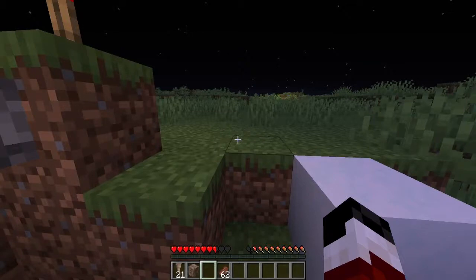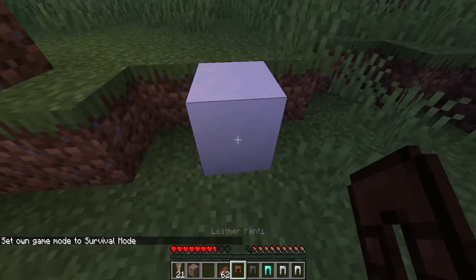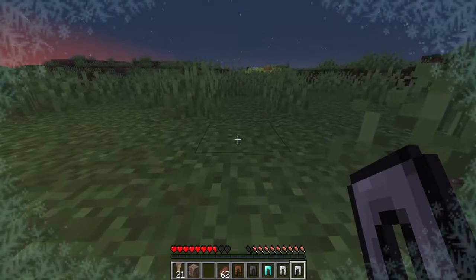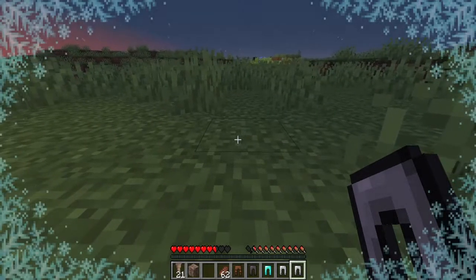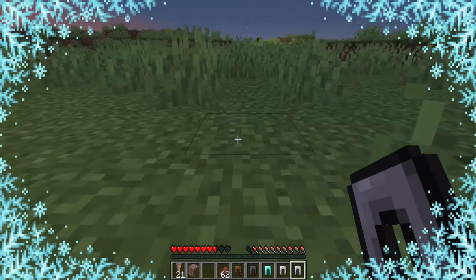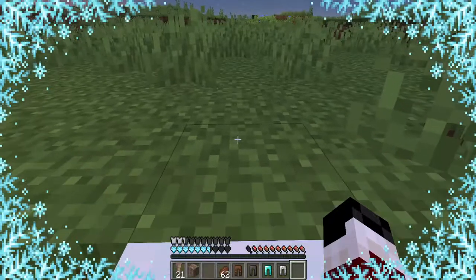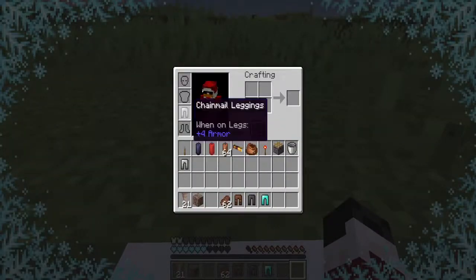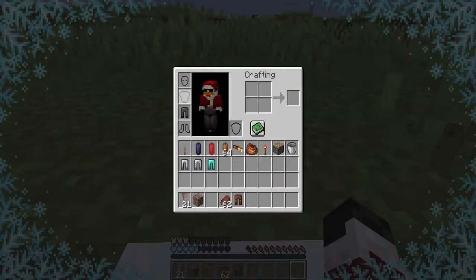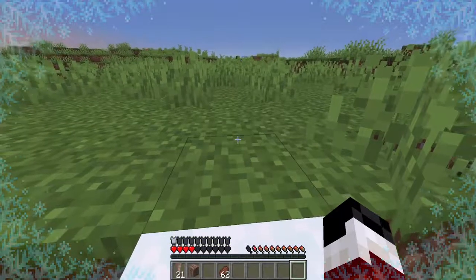The next feature is powdered snow. Here's an interesting thing about powdered snow: they added in the freezing effect and it will slowly kill you over time. I've already tested how long it takes — it takes quite a while, but it will freeze you and kill you unless you put the right armor on. I tested iron armor — still freezing. Chainmail armor — still freezing. Diamond armor — still freezing.